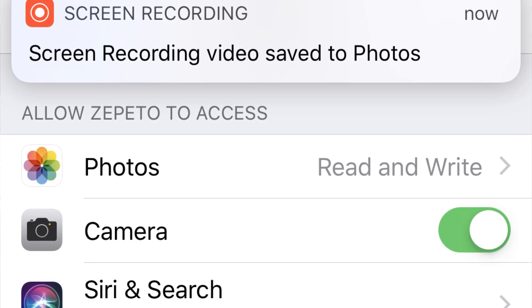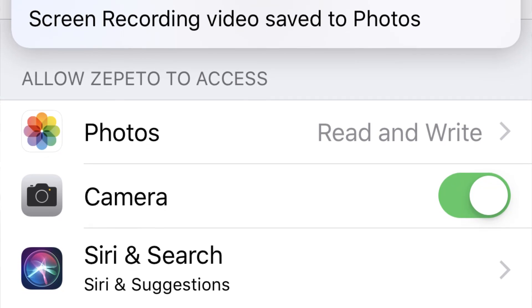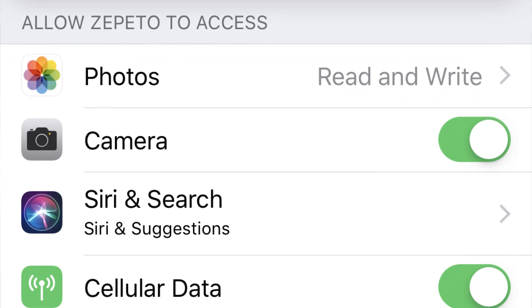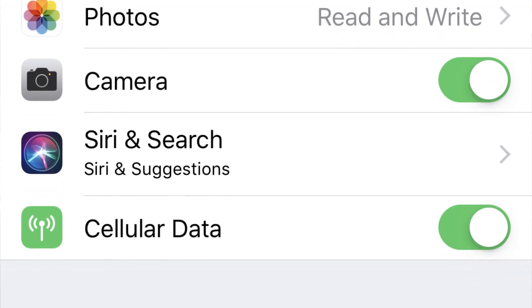Enough of the app review — I want to talk about something very important: the tracking rumor. To answer this briefly: no, it doesn't track you. If you go into Zepeto's settings, it doesn't ask for microphone permission or location permission — it just asks for your camera, which is needed to take a picture. Camera access does not mean microphone access. If it were recording video with audio, it would need to ask for microphone permission first — otherwise video would not be possible.